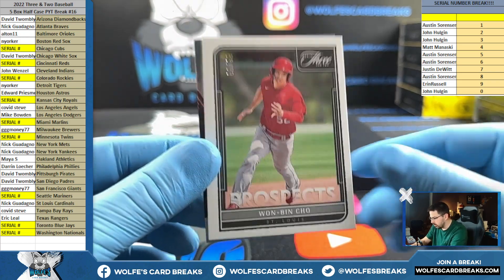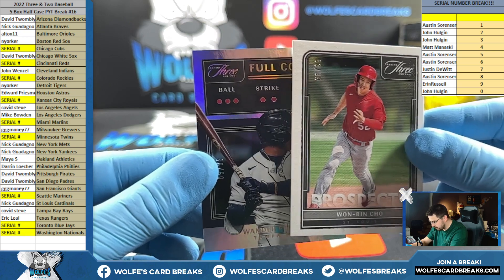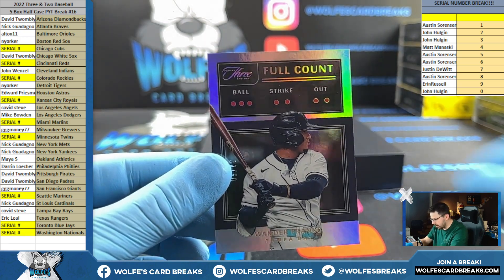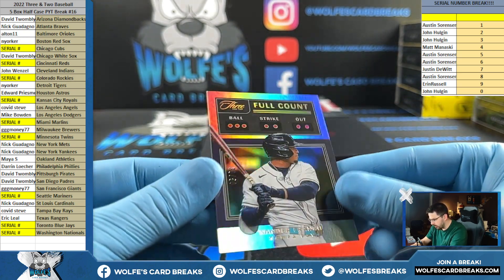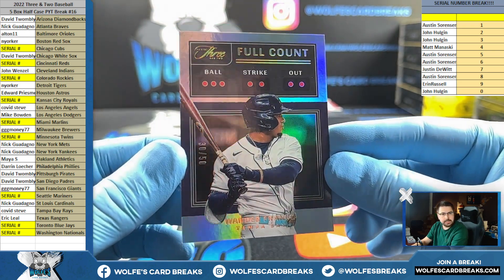More Cardinals. How about the Cardinals? Nick G. Wander to 50, rookie, full count, 30 out of 50, Tampa Bay Rays. Steve.